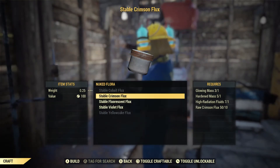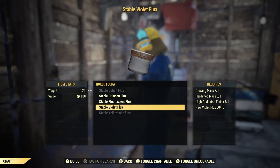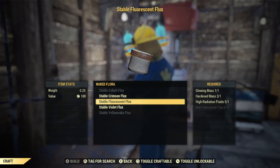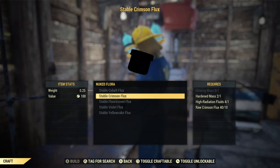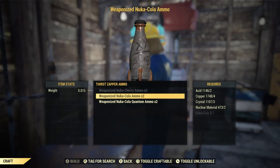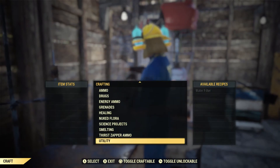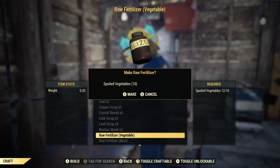That's pretty much everything I can cover about Flux. As a solo player, I don't recommend launching nukes yourself — you'll use a lot of ammo and a lot of Stimpaks. Either do it in a group, or just wait on your server for a few hours, as someone usually launches a nuke. Unless you're looking to farm a certain type of Flux, in which case you can join my Discord server — link in the description — and I can help you launch your nuke.